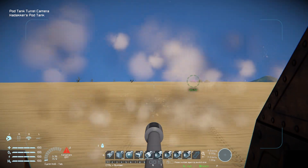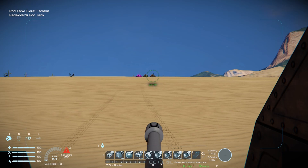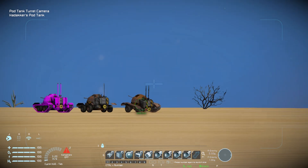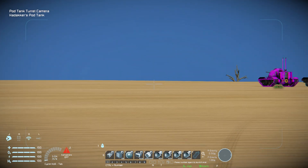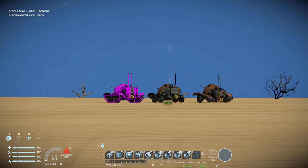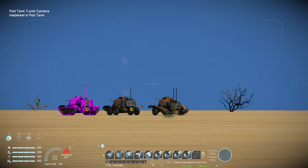Moving forwards and trying to aim does jump around quite a lot, making it easier to miss the target. But moving backwards and then moving it left and right makes it a lot easier to aim — a bit more precise — due to the way it snaps slightly compared to moving forwards, which snaps quite a lot. Moving forwards and left — big jump. Moving back and right — a lot smaller jumps. There's a perfect example right there.